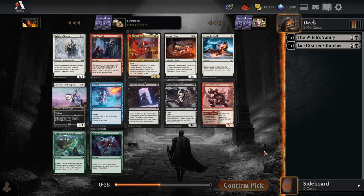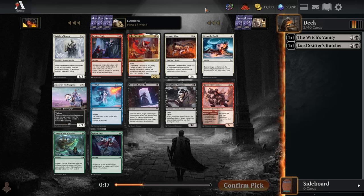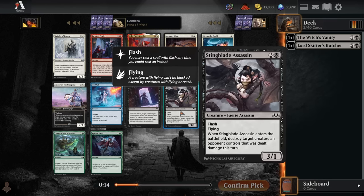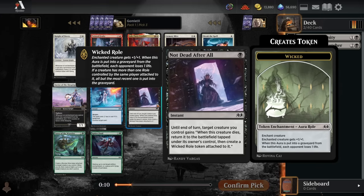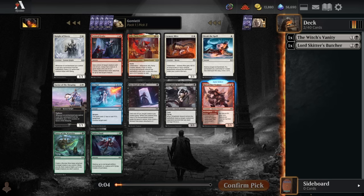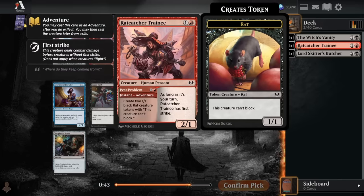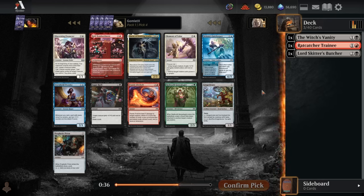Just a big question mark as to when that's going to happen. For pack 1 pick 3, we've got a Ratcatcher Trainee or a Twisted Fealty for really solid aggressive options, pushing into red as a secondary color. I'm much happier to take one of those than our on-color commons here, because both of these are kind of weak and narrow. I think I would rather just take the Ratcatcher Trainee here. Between Twisted Fealty and Ariette's Tempting Apple, they're slightly replaceable — I only really want 1 or 2 as a top-end finisher — whereas Ratcatcher Trainee I will run like infinite copies of.